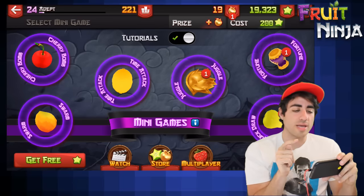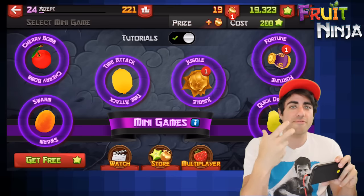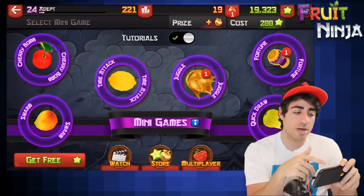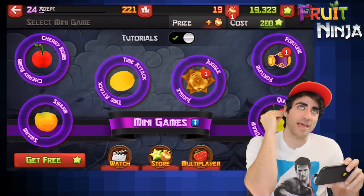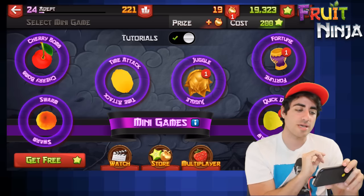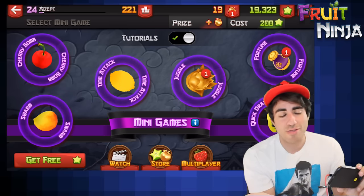Another point worth noting: when you hit level 24, you're able to unlock a special sword that will increase the frequency of the lemons that add time to your rounds. So that mode will get you in the headspace of looking for those lemons when you do have that sword. Golden lemons are obviously the best.